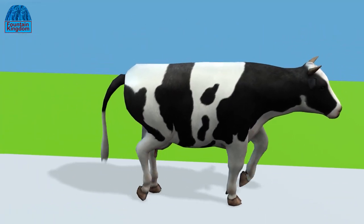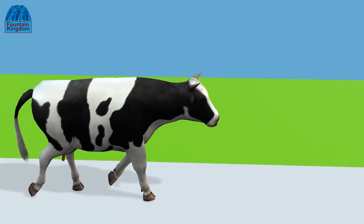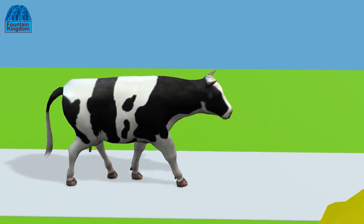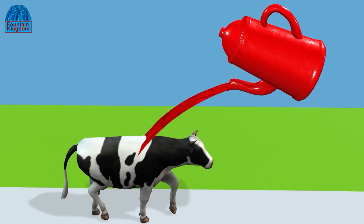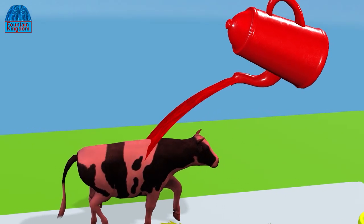Cow walking on the track. This cow looks full. The tail is very long. The cow turned red.